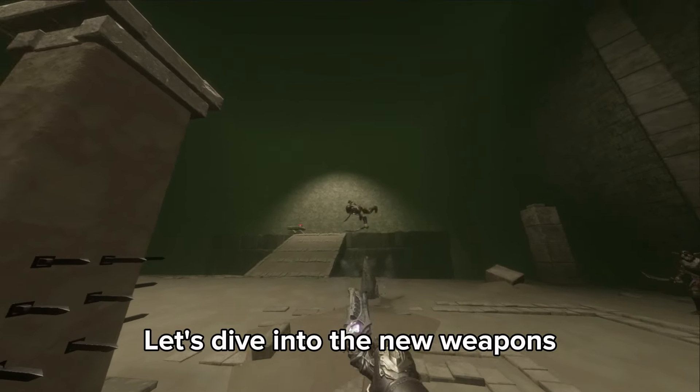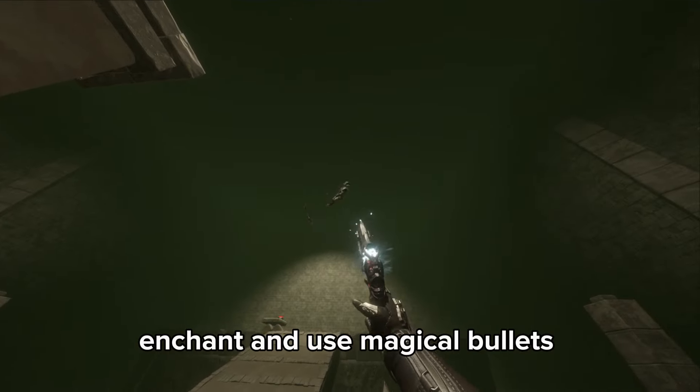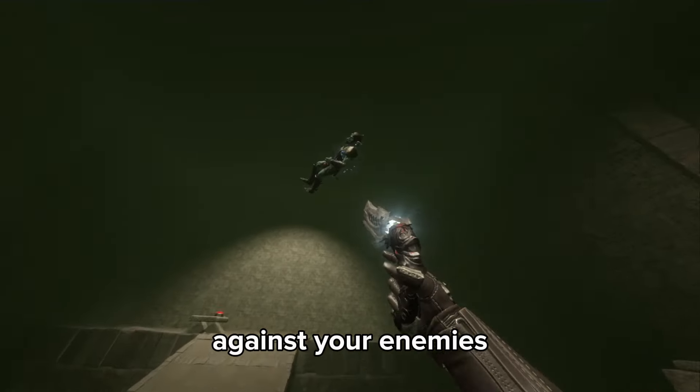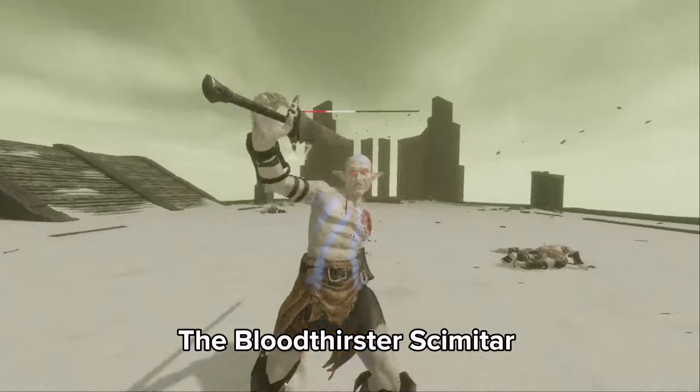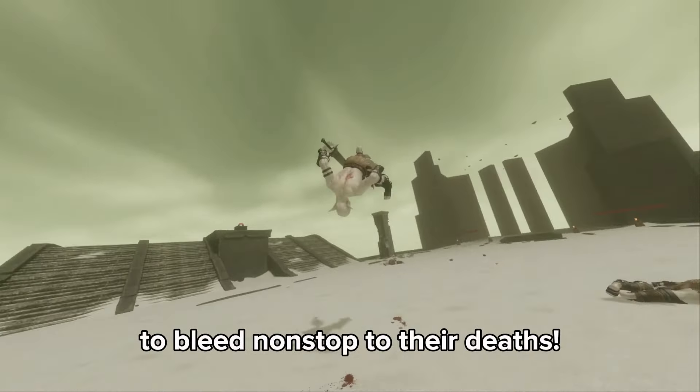Let's dive into the new weapons. Starting with the Spell Gun, you can use magic crystals to enchant and use magical bullets against your enemies. The Bloodthirster Cimeter — this blade causes your foes to bleed non-stop to their deaths.